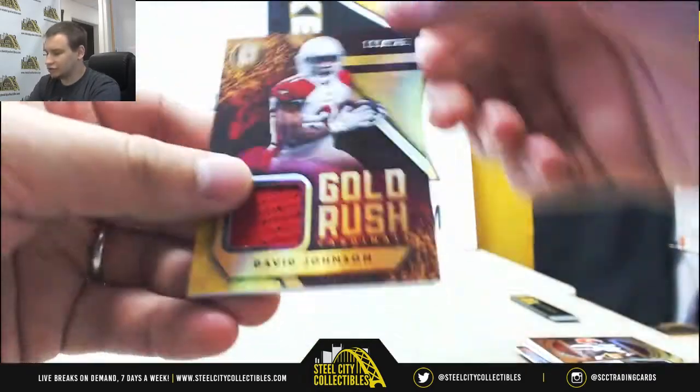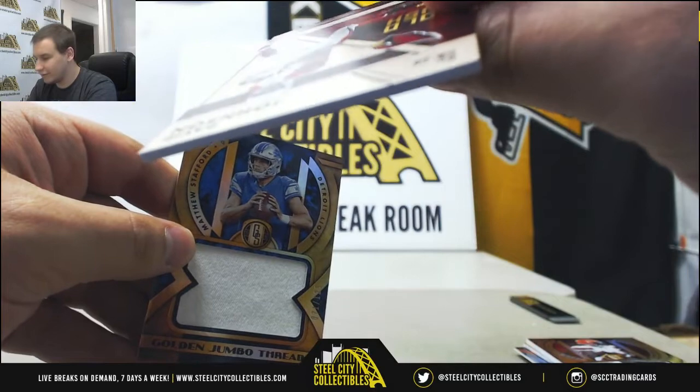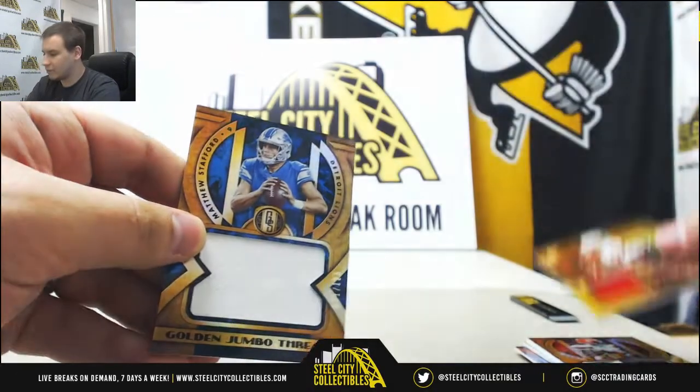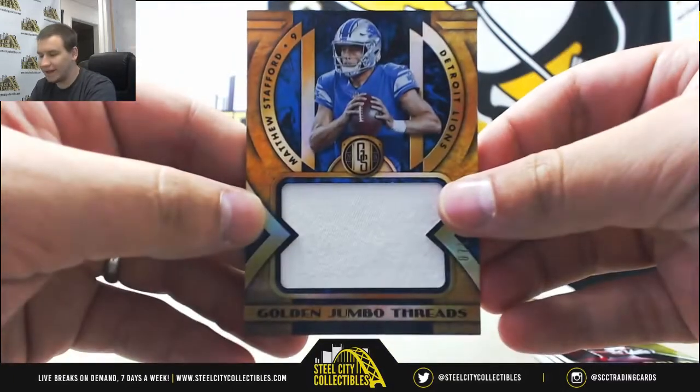Another hit for the Cardinals — Gold Rush jersey, David Johnson, 119 of 125. And we'll finish off with a Lions hit, Jumbo Jersey 125, Matthew Stafford.